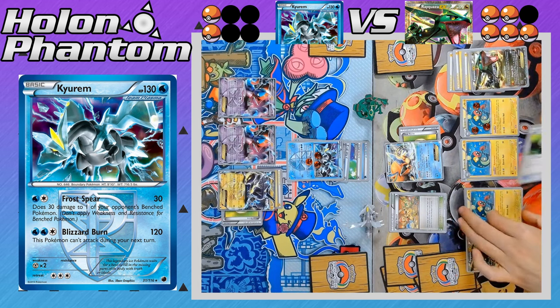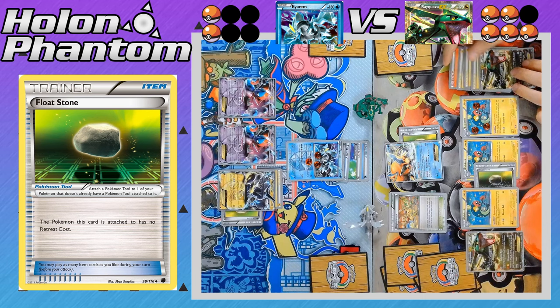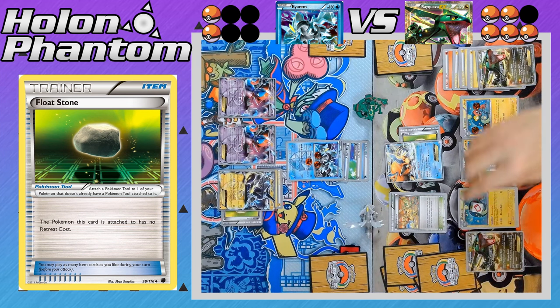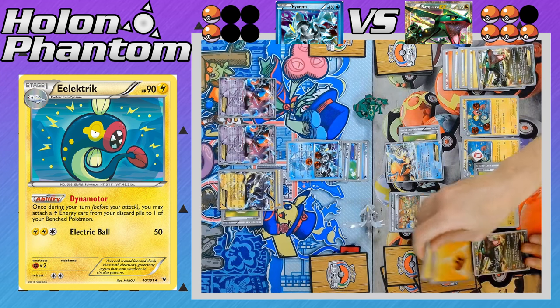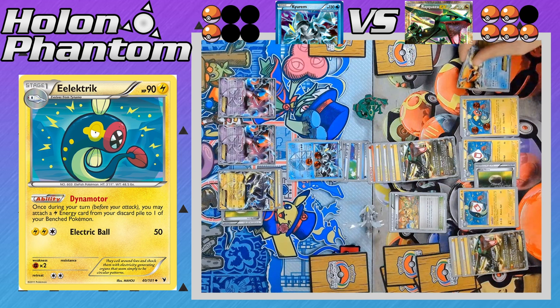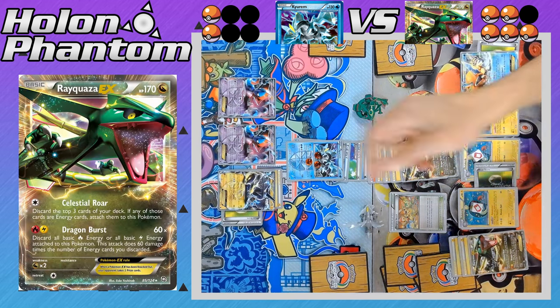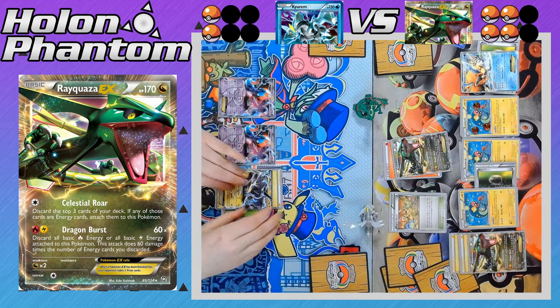Keldeo comes back up to the active spot, and there we see another Rayquaza coming down to the bench, followed by a Float Stone on one of the Eelektriks. There's another Professor Juniper to discard the hand and draw seven new cards — the player needs just one Fire Energy to allow Rayquaza to attack. And yes, they did get it — Fire Energy to power up the Dragon Burst attack, and they still have access to the Dynamotors. Two Dynamotors activate, getting two Lightning Energy back, both coming down to the new Rayquaza to spread the energy around. Keldeo retreats to promote Rayquaza — and that will be the KO. Dragon Burst hits for 180 damage, easily taking the knockout against Kyurem. Rayquaza takes their second prize, but there are still two prizes behind.